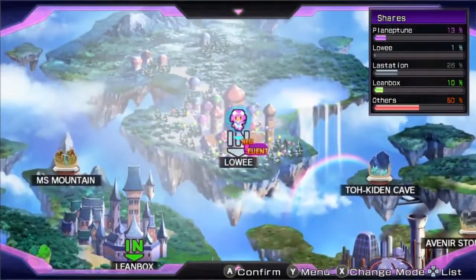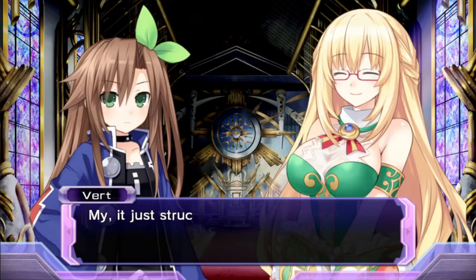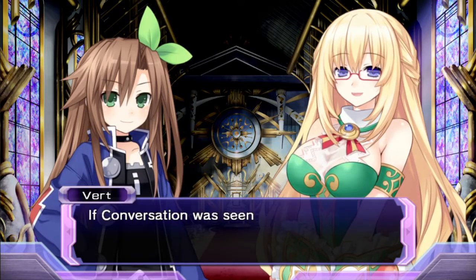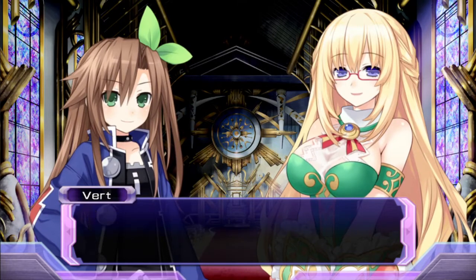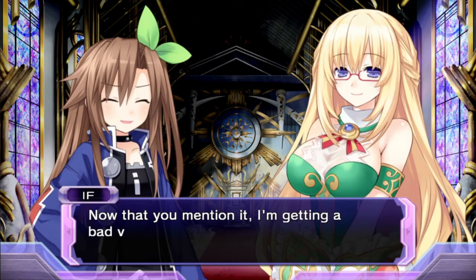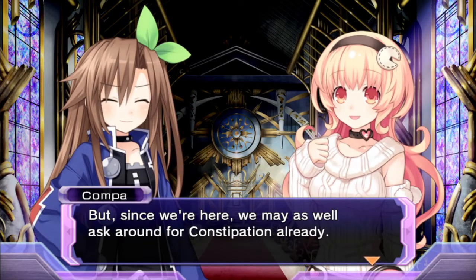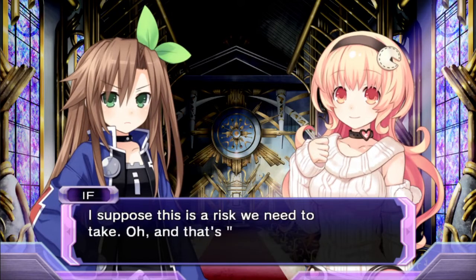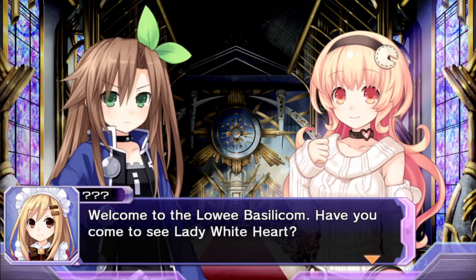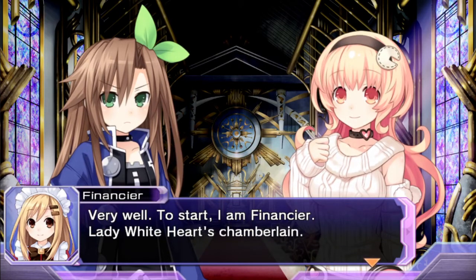Let's start advancing the plot first. Hello — is Lady Whiteheart around? It just struck me — was it fine to just come to Louie Basilicom? If Conversacion was seen at the Basilicom, they may be in this together — this is like jumping into enemy territory. I hope nothing bad happens. But since we're here, we may as well ask around. Welcome to the Louie Basilicom — have you come to see Lady Whiteheart? Yes, there are a number of questions we'd like to ask. Very well — I am Financier, Lady Whiteheart's Chamberlain. It must have been cold outside — let me prepare something warm for you.